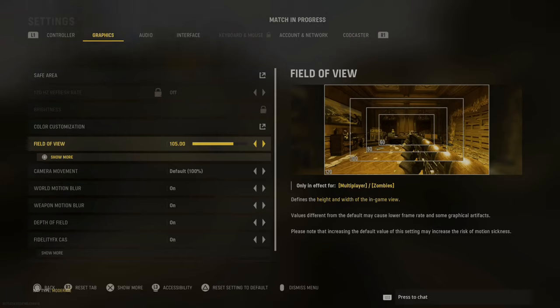Field of view will allow you to see more on your screen if you increase it. The default is 80, but if you increase it to around 120 you are literally getting about twice as much coverage on your screen. That allows you to see objects on your sides or up and down much more easily. I'd highly suggest increasing your field of view to at least 95 to 100.